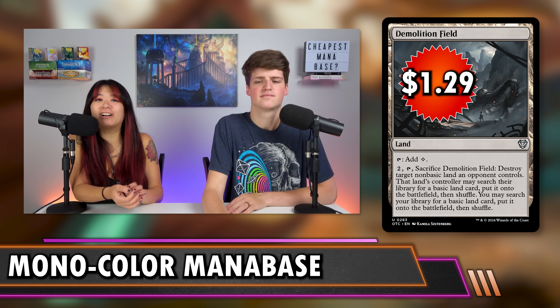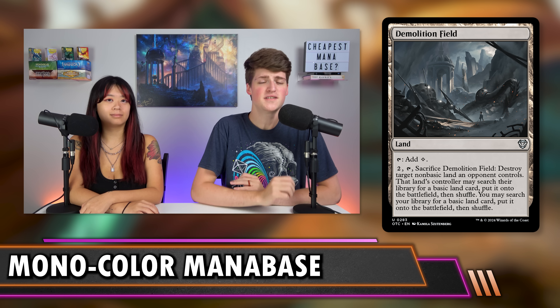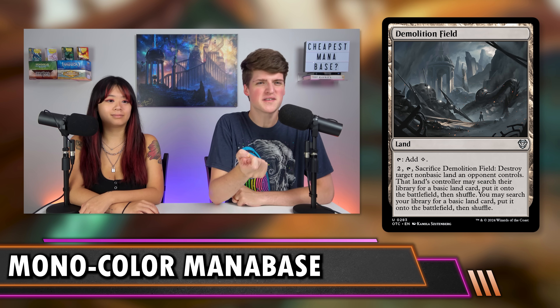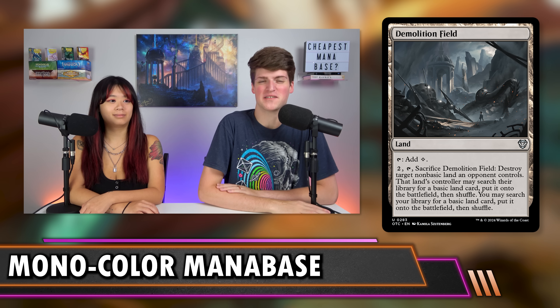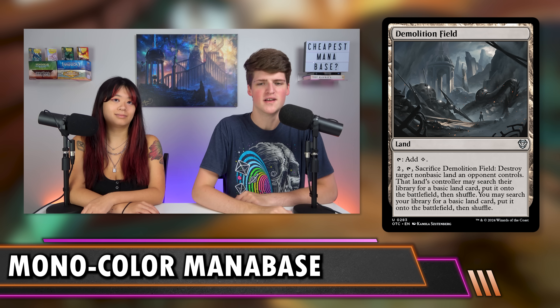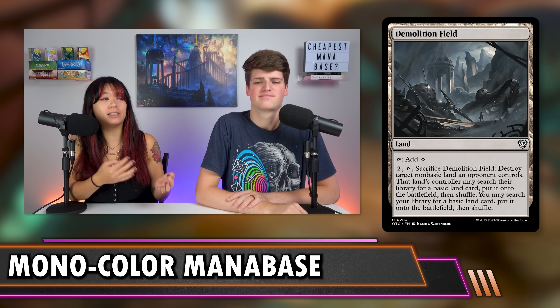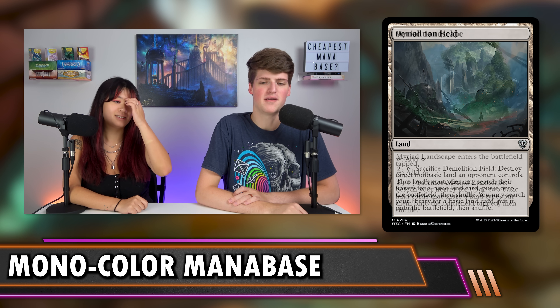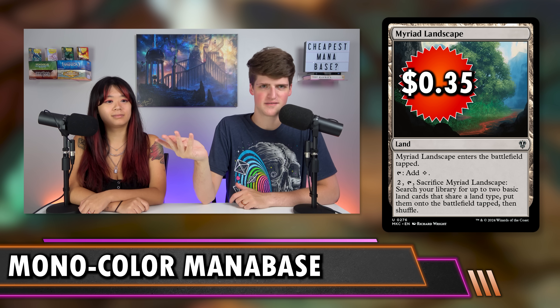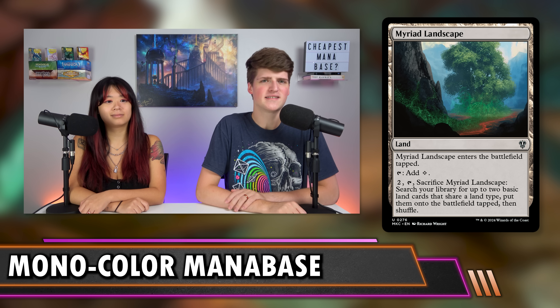Demolition Field at $1.29 is great targeted land destruction that doesn't also ramp your opponents — almost a must-include since a really annoying land can warp the game. Myriad Landscape at $0.35 enters tapped and lets you sacrifice it to get two basics that share a type. Since you're only playing one basic type in monocolor, this is easy ramp and an easy inclusion. The tapped cost isn't a big deal in monocolor since there's little competition for tapped land slots.